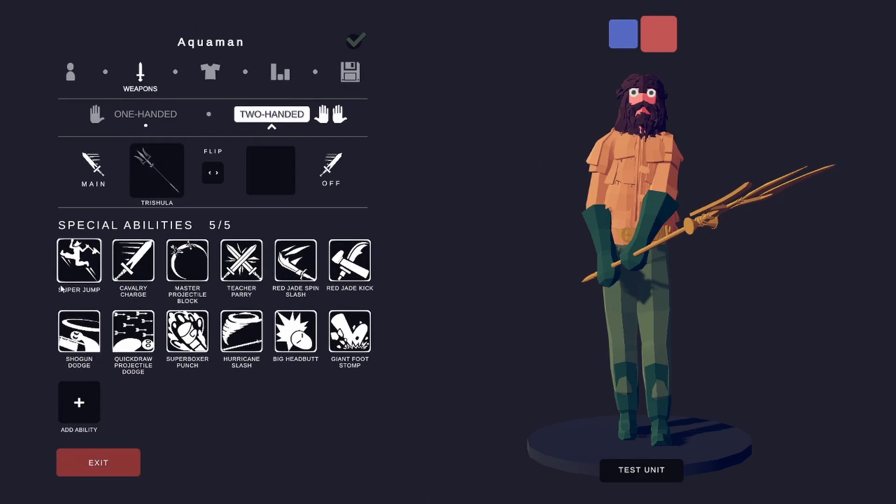And for special abilities, he's got a Super Jump, Cavalry Charge, Master Projectile Block, T-J Parry, Red J Spin Slash, Red J Kick, Shogun Dodge, Quito Projectile Dodge, Super Boxer Punch, Hurricane Slash, Big Headbutt, and a Giant Foot Stomp.